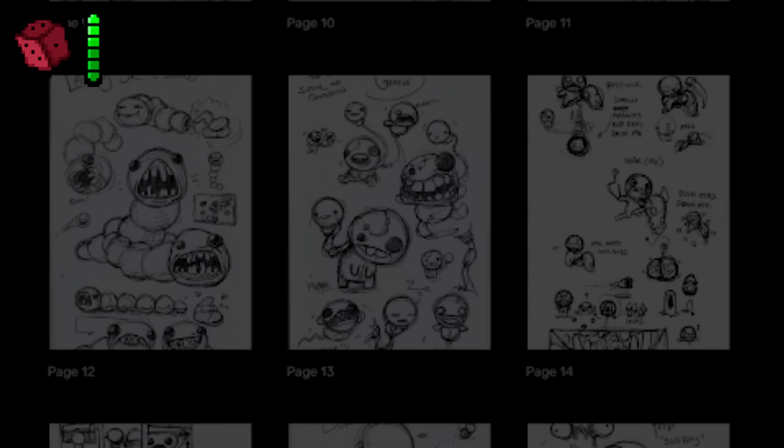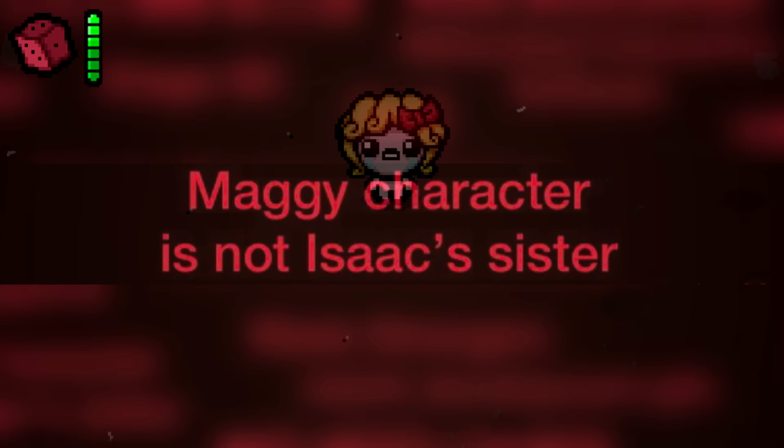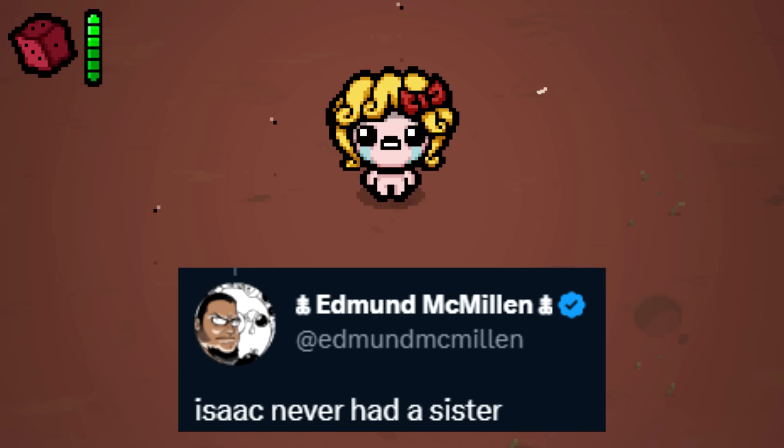Maggie is not Isaac's sister. It's true — Isaac has never had a sister at all. Maggie is just Isaac wearing a wig.